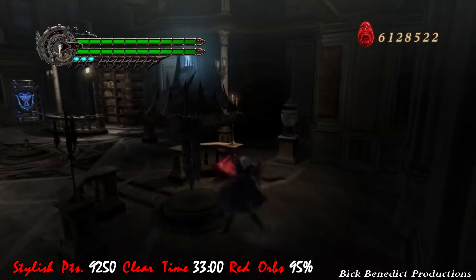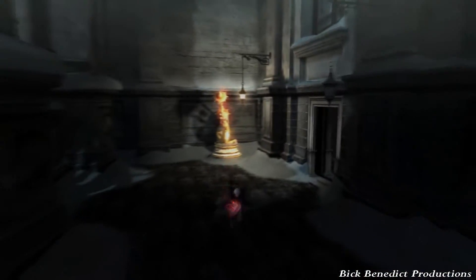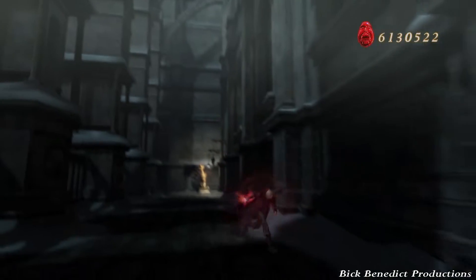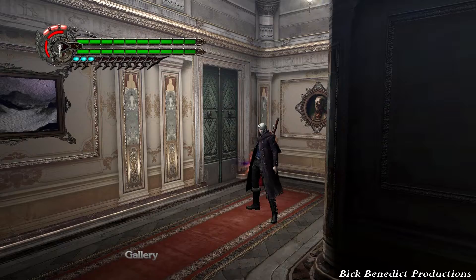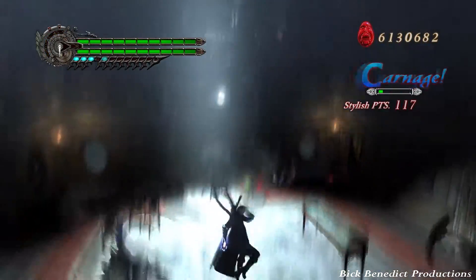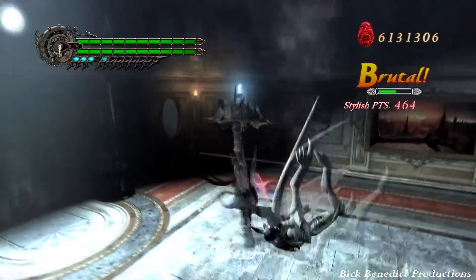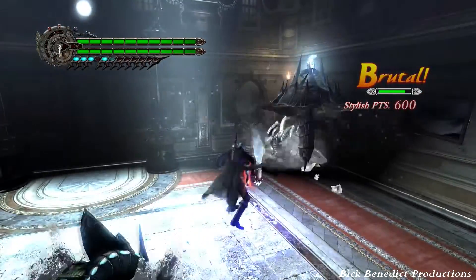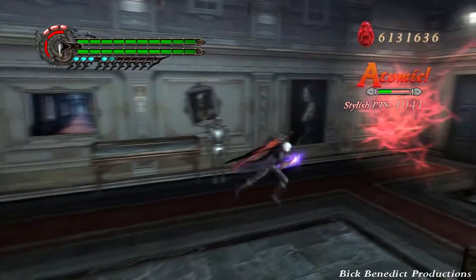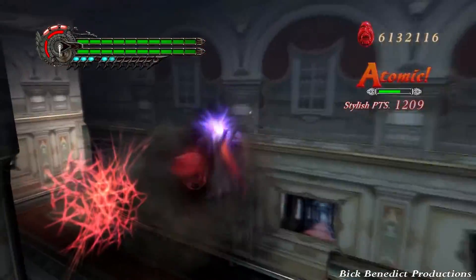With respect to the gyroblades, you need to hit them with the buster, and that will open them up. Then you need to start spinning them, which is done with a sword slash. Then you can use the buster again to push or hit the gyroblade across the room. The nice thing is that it doesn't injure you — it goes right through you and doesn't take any damage off.